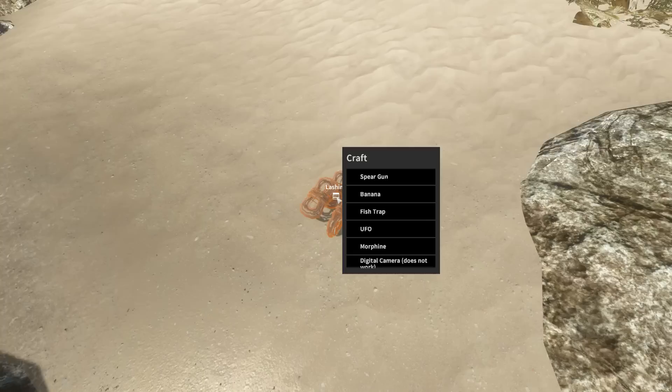Spear gun, banana, fish trap, UFO, morphine - digital camera does not work. So these are some of the future items of this game.